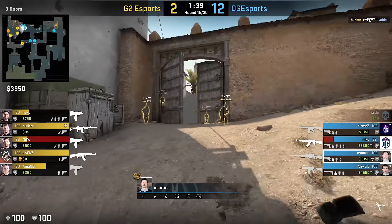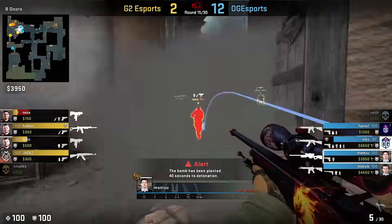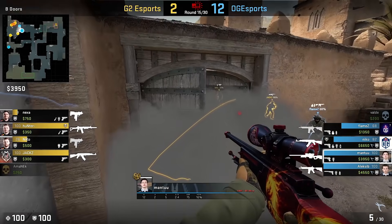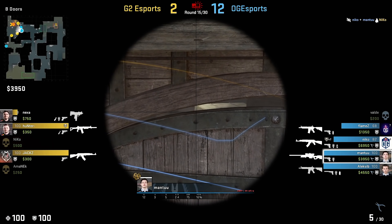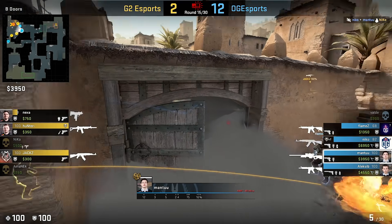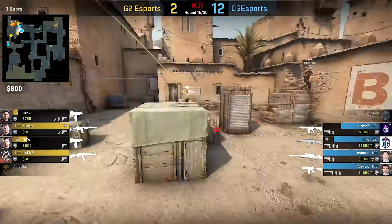Next up, a Dust2 move that's a must-try when you have time to do it, plus they have smoked you off. Alexei boosts Mantu on the box so he could see through the top door gap towards the big box area. If anyone would be there, they might get hurt, but in this round no impact from this two-man tower — just a peaceful observation.